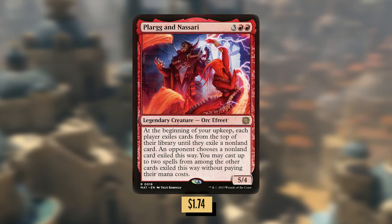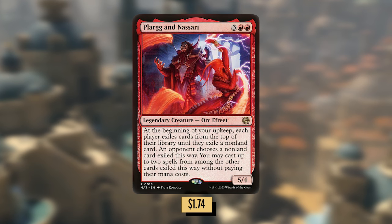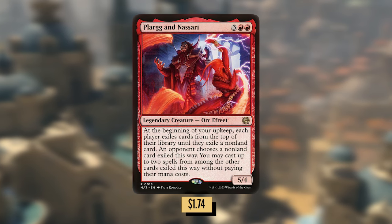Plargg and Nassari: three red red for a 5/4 Orc Efreet. At the beginning of your upkeep, each player exiles cards from the top of their library until they exile a non-land card. An opponent chooses a non-land card exiled this way. You may cast up to two spells from among the other cards exiled this way without paying their mana costs. This is basically a Talisman at home, but in this deck I think it fits right in.